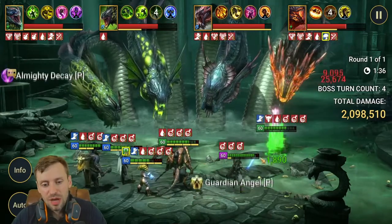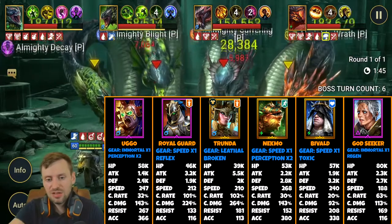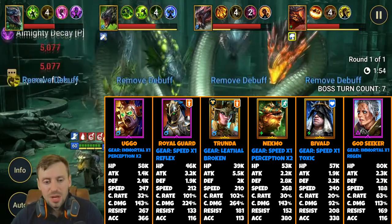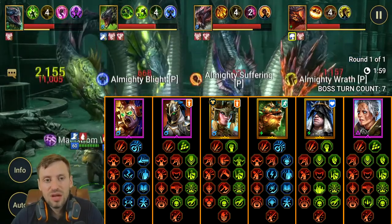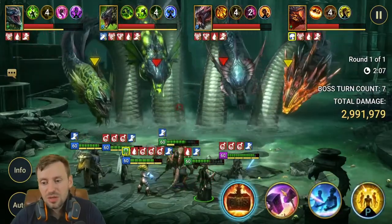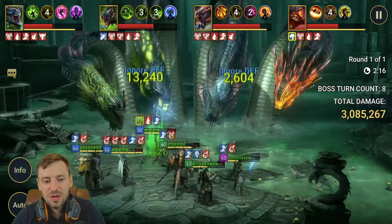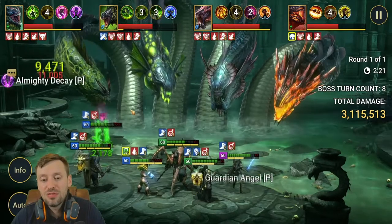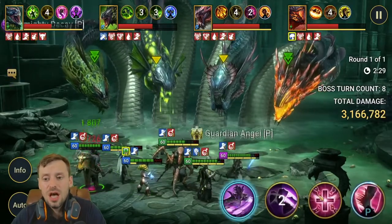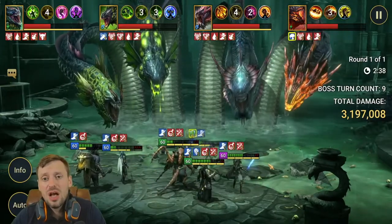I'll talk about what each champion is doing and I'll put all the stats and masteries in the description below so you can completely carbon copy my team if you want. Ugo is a great champion for decreased defense and block debuffs, pairing up nicely with Bivald — Bivald provokes to stop the Head of Cleansing and stop those poison clouds, so they work great together. Royal Guard and Trunda are my nukers. I love them both for Hydra and prefer them over HP burn champions, with exceptions like Sissia and Geomancer.